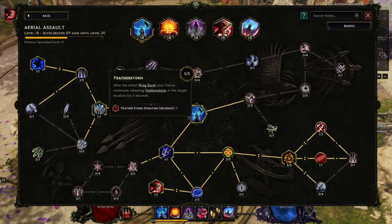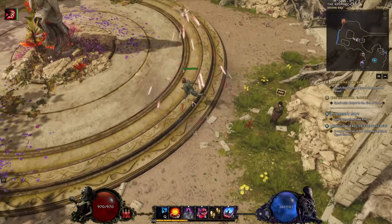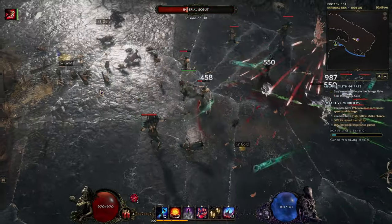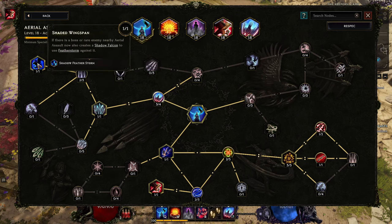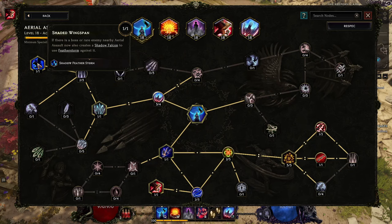You want at least two points to get to Feel the Storm. After the initial wind burst, your Falcon continues releasing the storm at the target location for five seconds — that's why after pressing this ability, Falcon stays in one area doing damage. We're increasing the power of this ability by adding slowing chance, and while you're inside the storm you gain increased dodge rating. You also want at least two points to get to Shaded Wing Spawn — if there's a boss or rare enemy nearby, you will create a Shadow Falcon, which increases damage against rare and boss enemies.